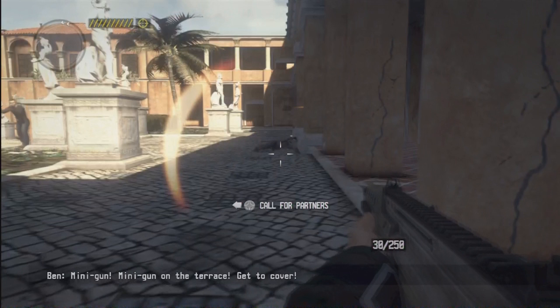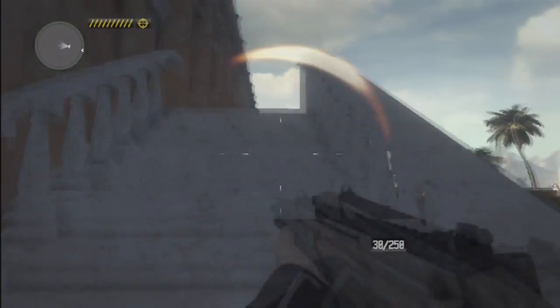Hey, what's up guys, Sam here and today I've got a Core Warriors 'Call' achievement guide. This achievement is 'Slow-Mo'. To get the achievement you need to kill 4 enemies whilst in your concentration mode. To get your concentration mode you need to select the gold bar on top of the corner of the map.